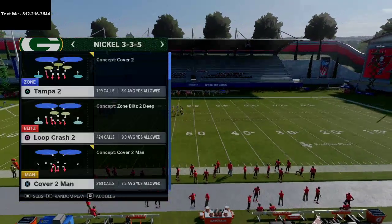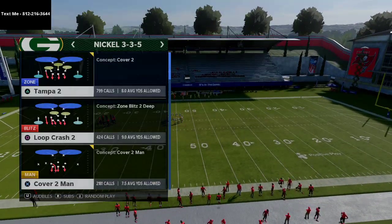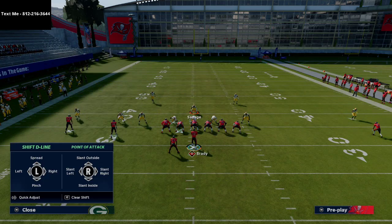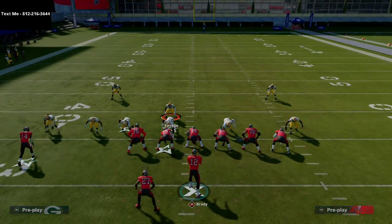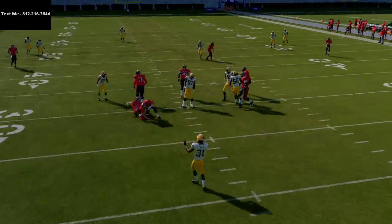Here's a very simple pressure that you can use. You're going to come out in nickel 335, but you want to make sure that you have Mike Blitz 3 in your audibles for nickel 335 wide. So I'm going to audible to Mike Blitz 3 and then all I'm going to do is shift my defensive line to the same side as the running back and crash them out. That's literally it and the blitz is set up — you're going to get instant edge pressure at the quarterback sending only five people.